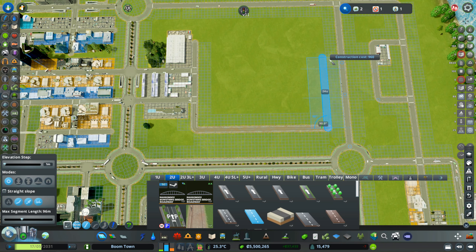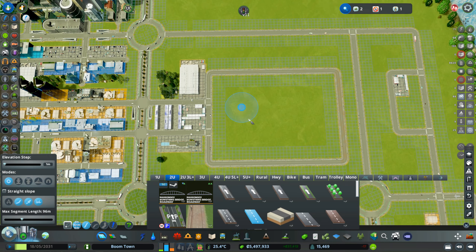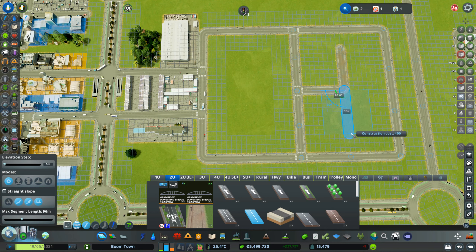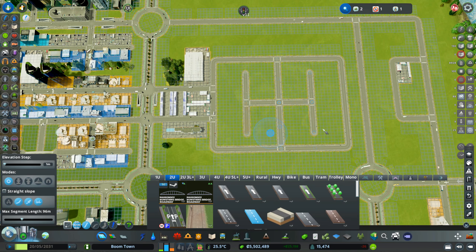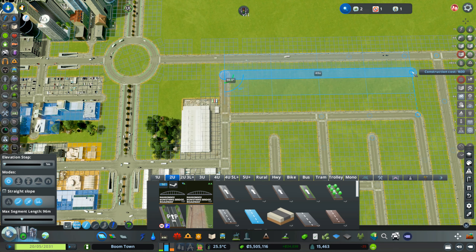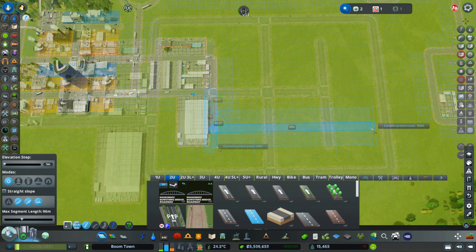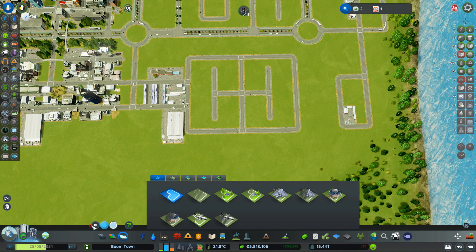We make 40 units on each side, then take a road to the middle section, connecting from here to there, creating a perfect shape. We extend it 10 by 40 down. Now we have four areas and we're going to zone those.